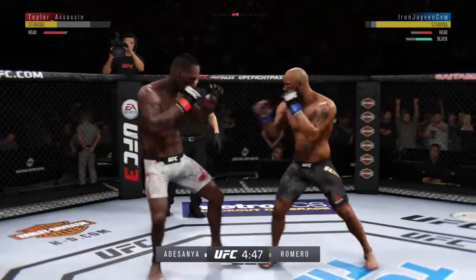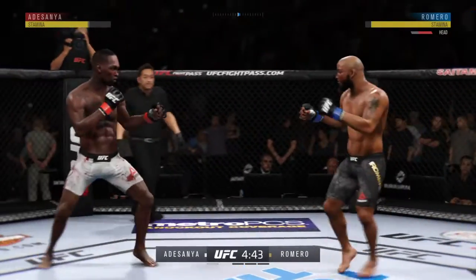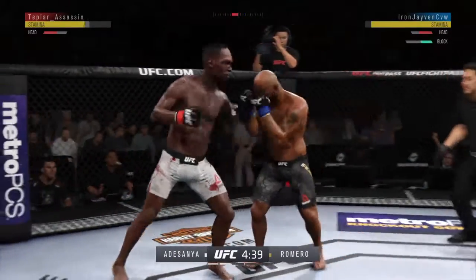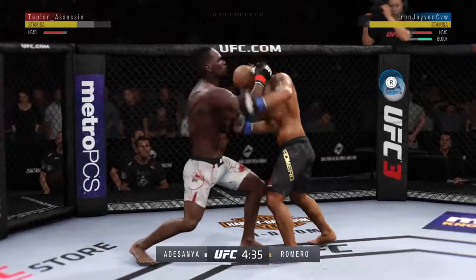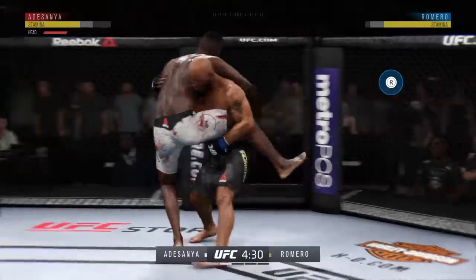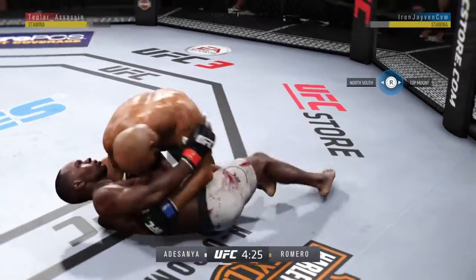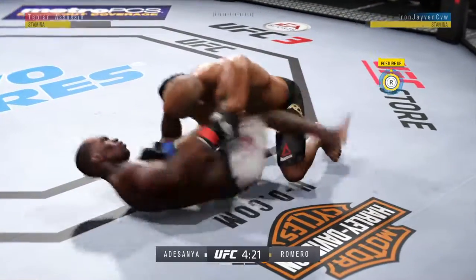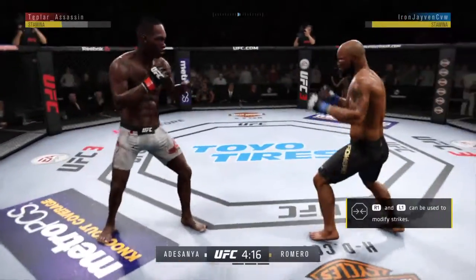Adesanya gets caught with that punch. He landed a good series of punches there. High-velocity elbows close — they're both staying in tight, right in the fire. Israel Adesanya gets the tie clinch here and scores the takedown. Now he's in half guard. He postures into place. Fighters back to their feet.